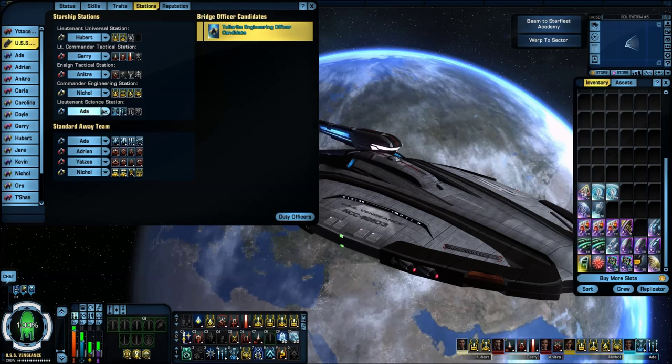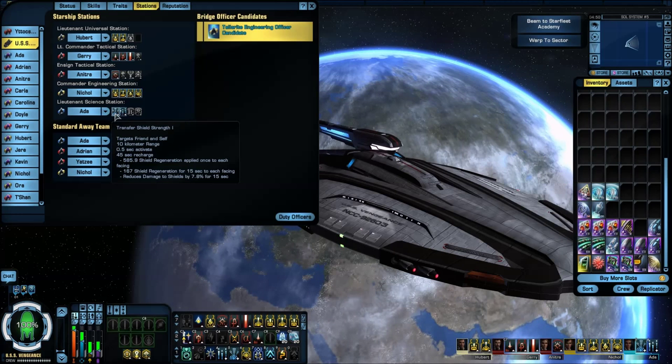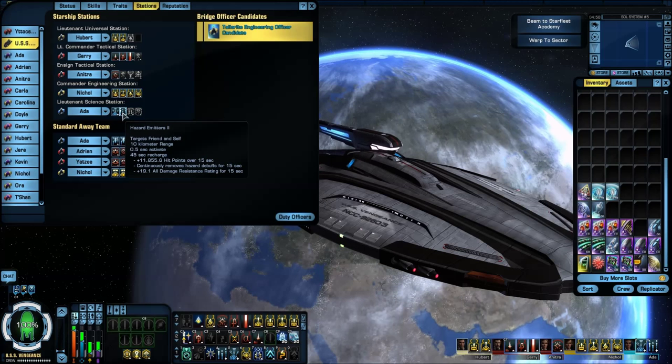For the lieutenant science station, I'm running transfer shield strength and hazard emitters 2.